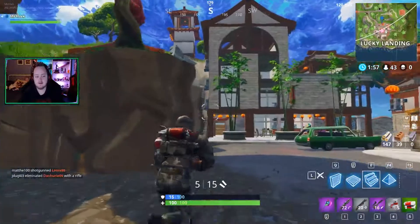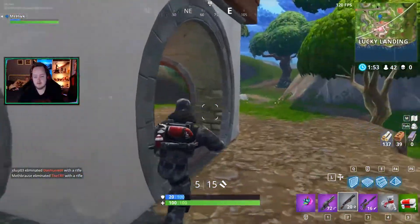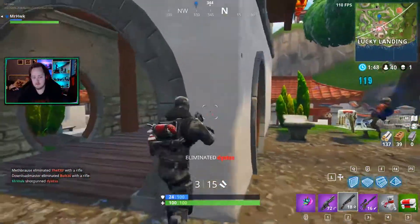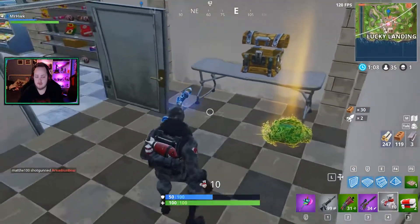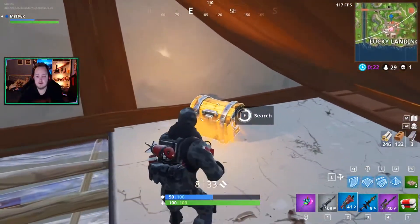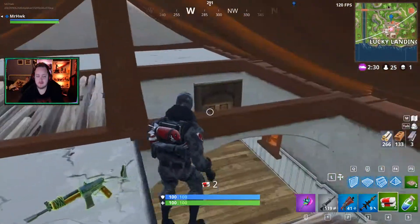There's a guy up here in this tower. GG. Iron on the chest — rocket launcher! Oh yeah baby. We can just build right here. And we got some minis.